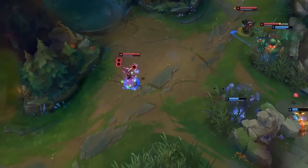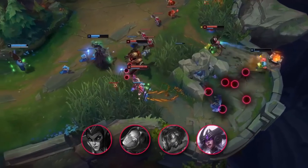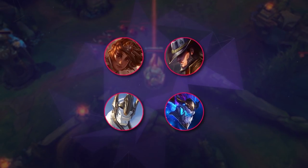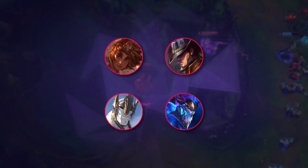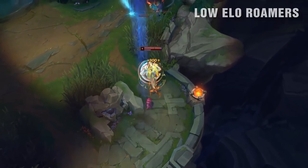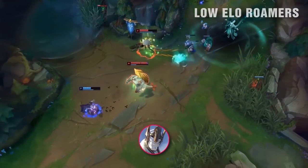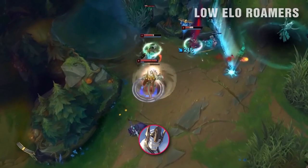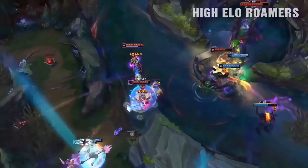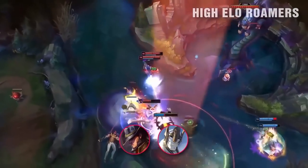For high elo mage recommendations, you'll want to transition into the elite four control mages: Cassiopeia, Orianna, Viktor, and Syndra. Syndra typically does best in solo queue out of the four when she's strong, and Zoe whenever she's meta is also a common choice. For roamers, it's a pretty interesting subclass including Taliyah, Twisted Fate, Galio, and Aurelion Sol. Low elo roamers: this subset is typically bad in low elo as roaming at the right times while keeping CS up is hard. The only one who does well in low elo is Galio, as he's the tankiest, provides the most CC, and has the easiest laning phase. For high elo, the most stable roamers are Twisted Fate and Galio.